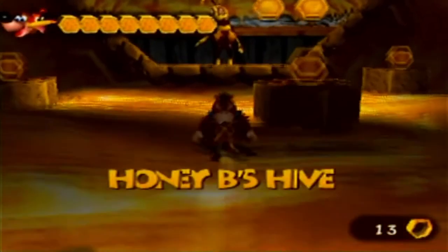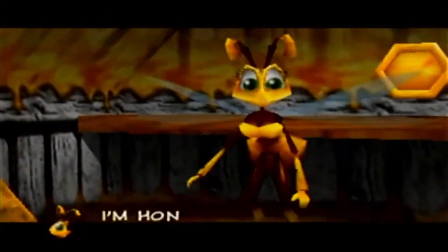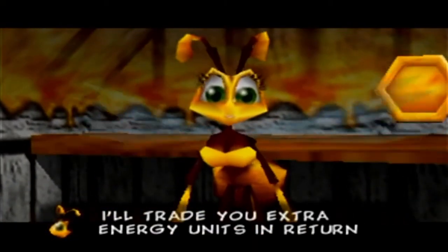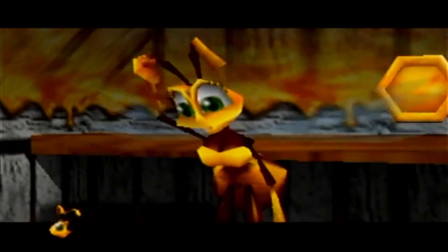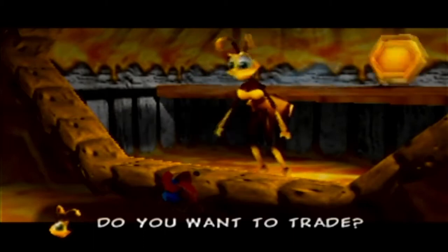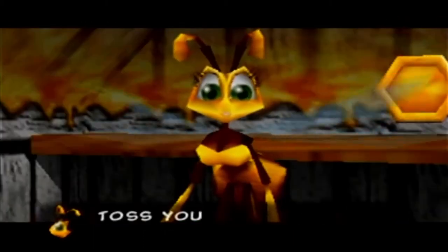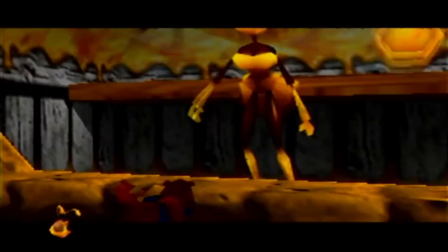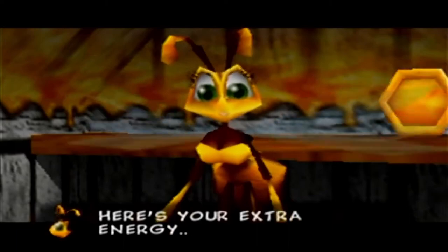We have 13 Hollow Honeycomb pieces. 'I'm Honeybee. I'll trade you extra energy units in return for empty honeycombs. You have enough honeycombs for one extra energy unit. Do you want to trade?' Yes! 'Toss your honeycombs over here then, big bear. Here's your extra energy.' I think we could have gotten that before Grunty Industries.